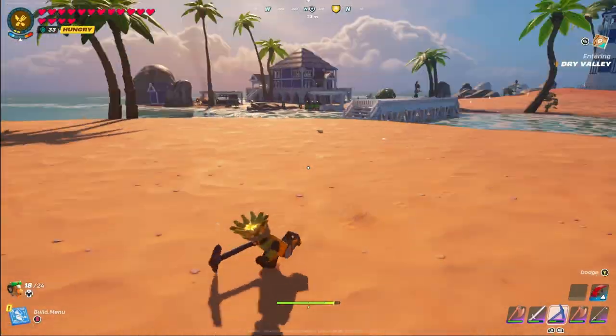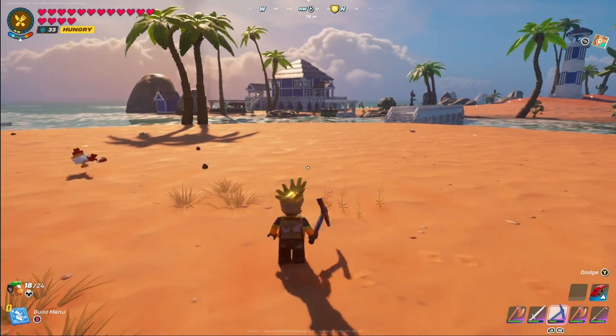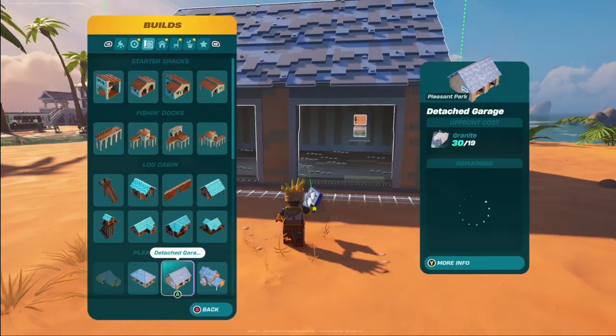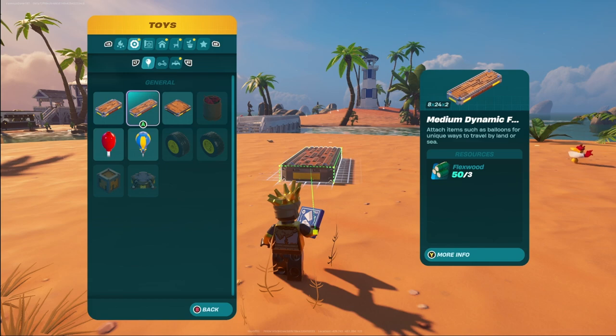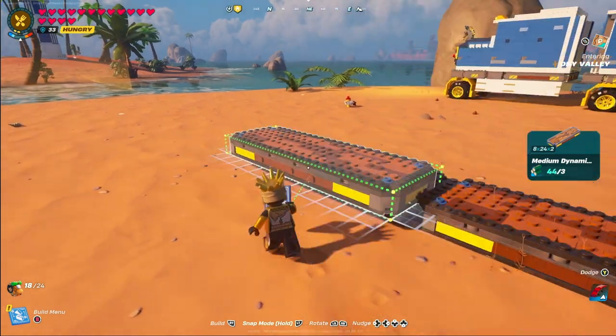Before we get the build started, you're going to want to find a nice open area because this boat is kind of large and we want to have space to lift this thing up and get it in the water once we're finished. The first step is to go over to our Dynamic Foundations under Toys and grab the 8x24x2, which is the Medium Dynamic Foundation. We're going to put three of these in length.